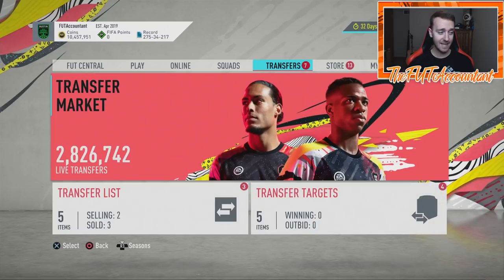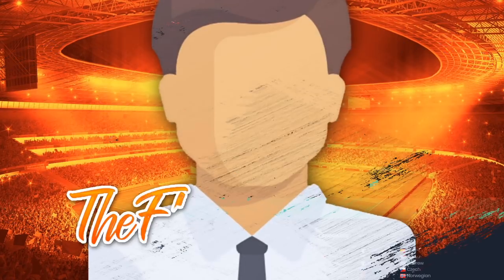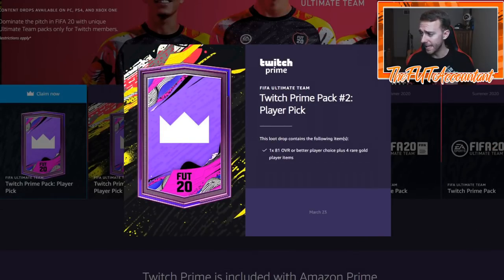I'll start with the Twitch Prime pack because it's going to impact you first. This is supposed to be coming today on Monday — Twitch Prime pack number two. It's a player pick: an 81 overall or better player choice from four rare gold player items, and it should all be showing up in your unassigned items. It's coming today on March 23rd, according to the Twitch Prime website.